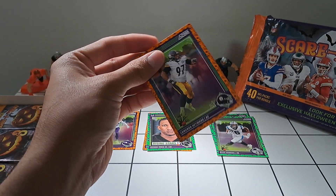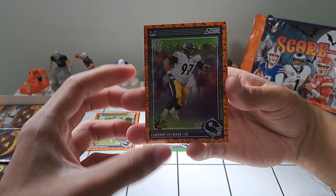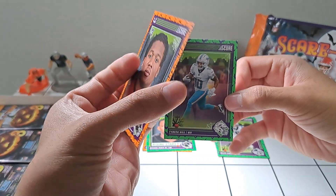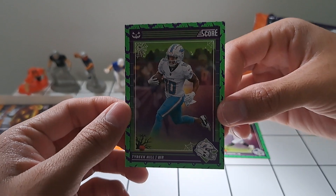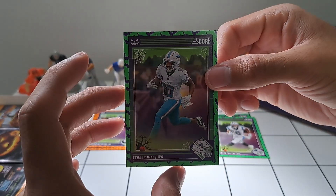Okay, we've got a Cam Hayward, Bucky Irving, and here's one we had pulled before — Tyreek Hill. Very cool.